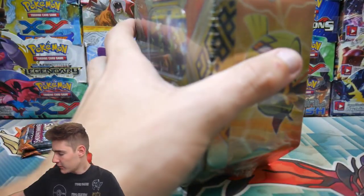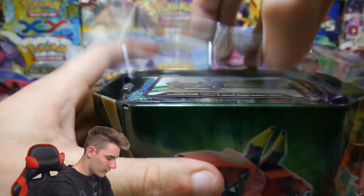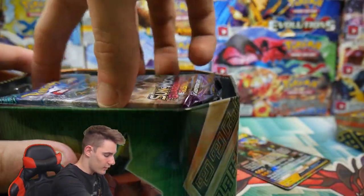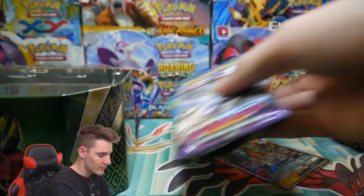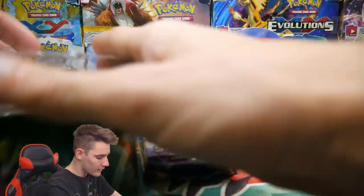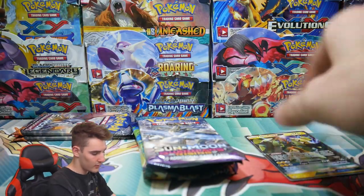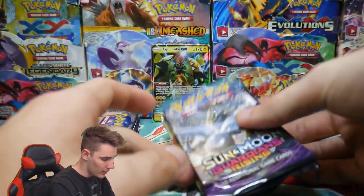Now we can get into the tin. Knife — that's all we need from you, knife. Let's get into this tin. I don't even know what comes in this. We have a Tapu Koko GX. We have the code card, that's for you guys. And we have some Booster Packs: two Guardians Rising, an Evolutions, and a Steam Siege. Not bad at all. That's actually a very nice variety of packaging in this box. Tapu Koko GX — not bad at all right there.